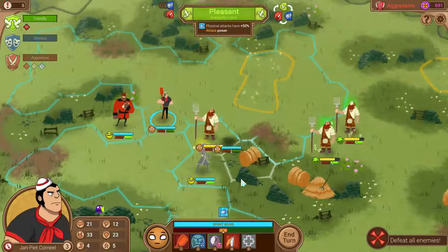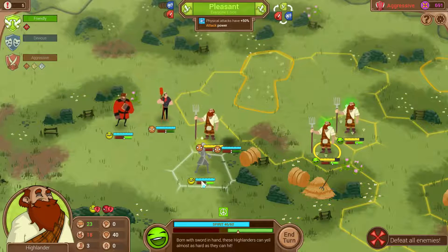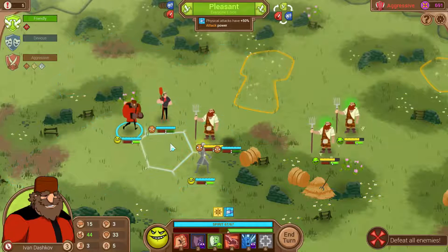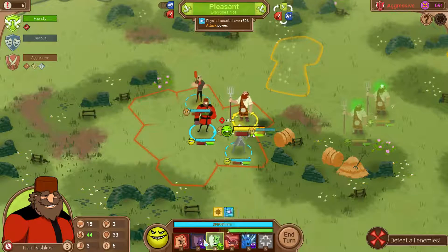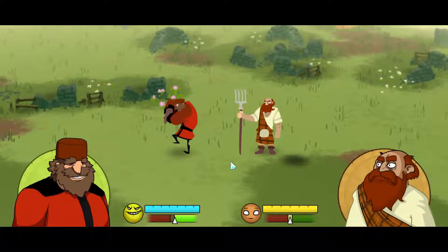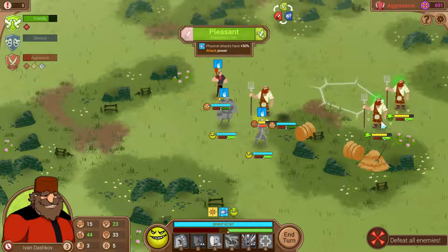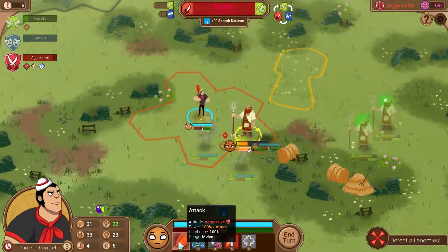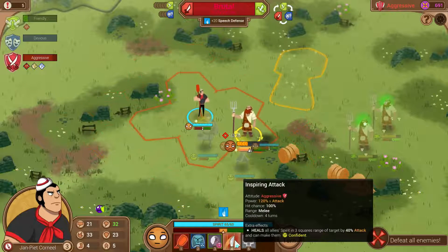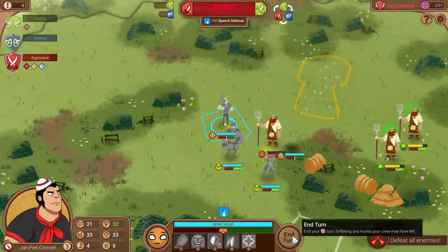I wish I could get over there and do Primal Roar but it's not going to happen. They are going to go friendly. We don't have a good friendly defense so we're going to stay on this side - strength in numbers and all that. Can't one-shot these guys either - these guys are kind of tough. How good is their speech ability anyway? Their speech ability is not that great so we should be safe. If we stay in the physical attack area we should be okay.